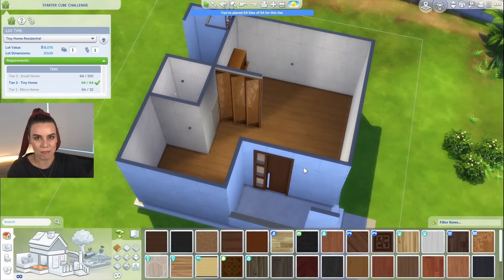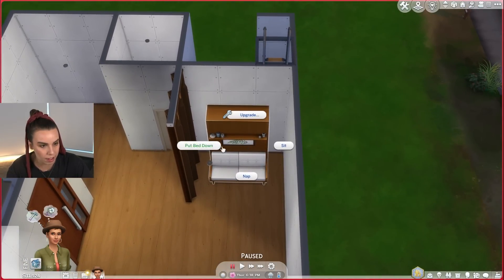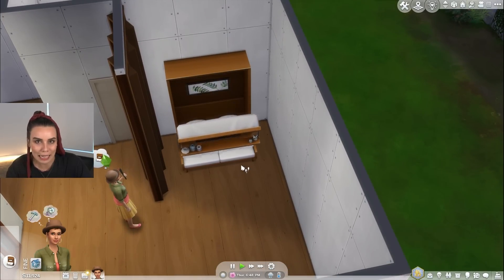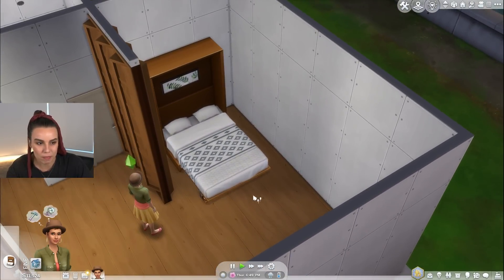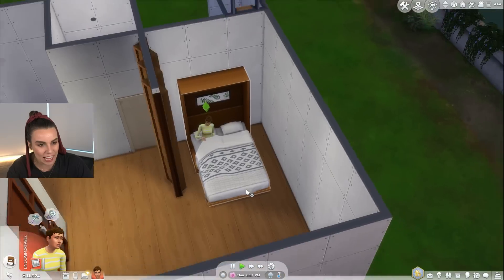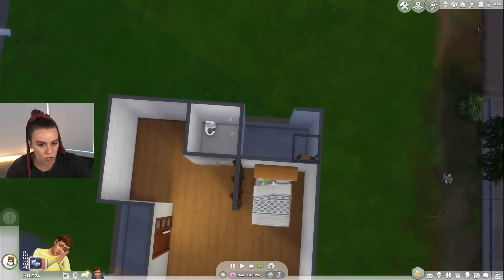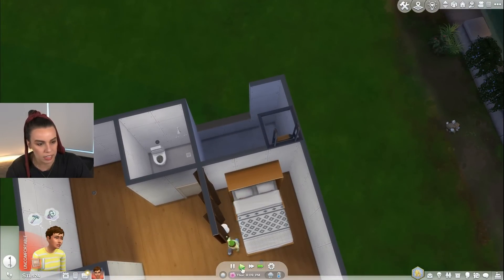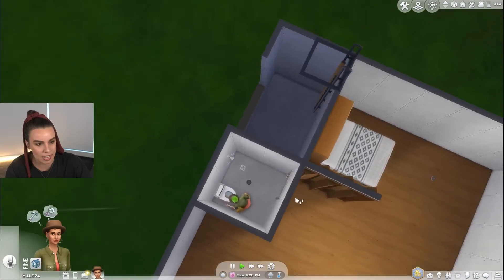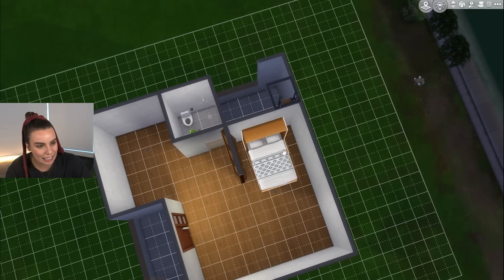I'm gonna grab some sims and continue this video. I've got a sim here — Jaslyn's gonna help us out. Let's see if Jaslyn can pull the bed down. Sims often struggle to get the Murphy bed down because sometimes they'll crush themselves, but it looks like Jaslyn's done a pretty good job and they can get into the bed. Phew! I assume there's gonna be no issues with this shower either. Oh no — I just realized we do not have a door going out here. Uh-oh.